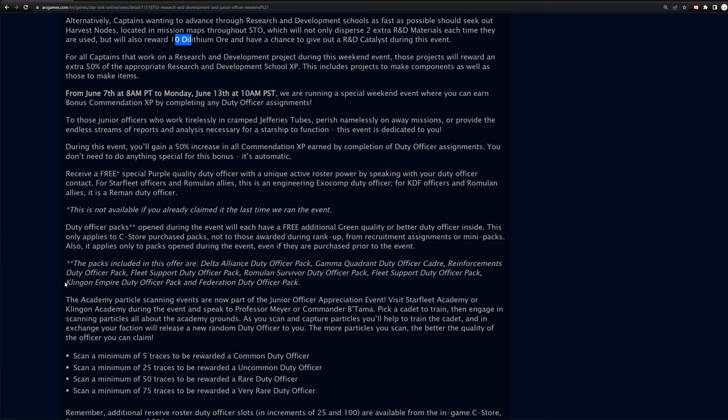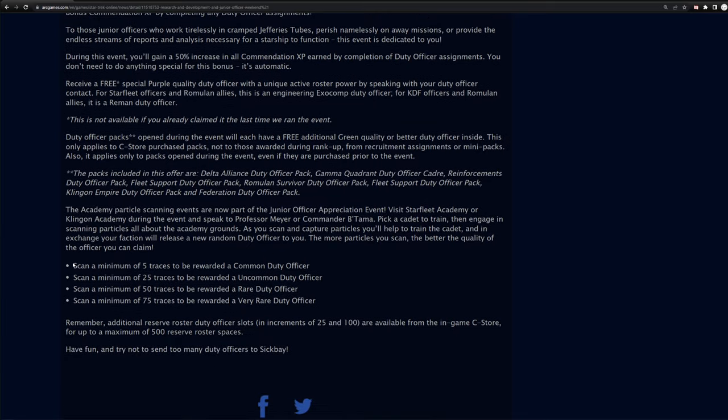In the C-Store, all duty officer packs are on sale and you get an additional green quality or better duty officer inside each one. There is also an event running down on Starfleet Academy involving running around the map scanning orbs to collect traces. You can turn those traces in for different quality levels of duty officers — 5, 25, 50, or 75 traces. The 75-trace reward is time-consuming, and the officer you get is random, but you could get something valuable like an Oo-topos-bat or a similar high-value duty officer.